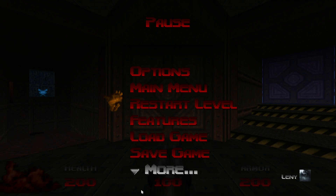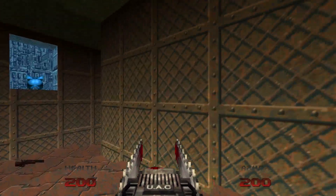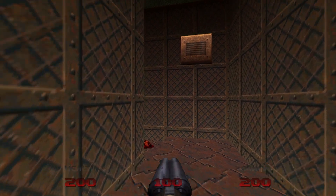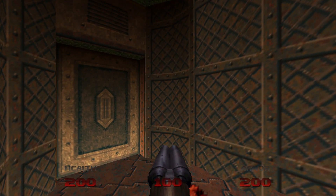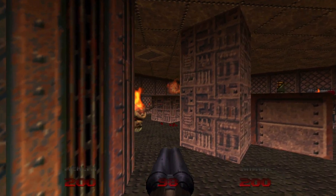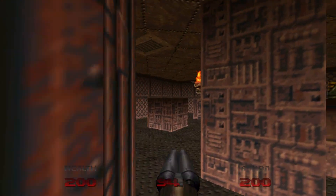Welcome back to the ultimate walkthrough for Doom 64, 100% secrets and kills. I keep stressing — make multiple backup saves. I ended up reviewing this video when it was uploaded and I actually forgot to get the supercharge, so I'm not just focusing on the secrets, I'm also focusing on getting everything. That's why I called it the ultimate guide, and I also want to add tips and tricks as well.